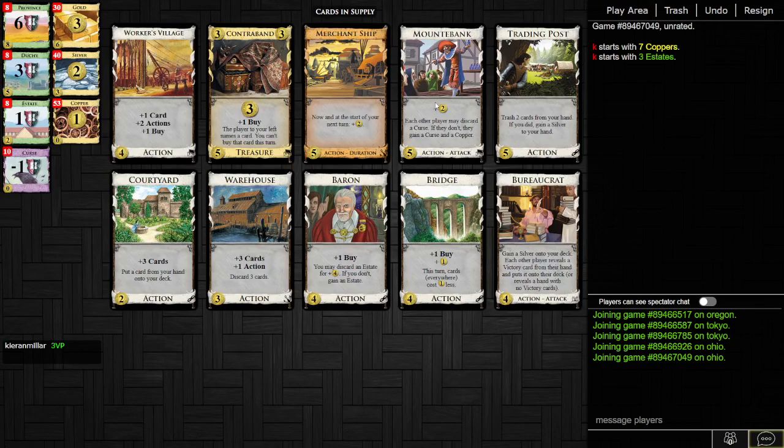So yeah, Contraband — as you can see, it was just awful in every single kingdom. I very rarely buy Contraband; in all the games I've played, I've bought it a single-digit number of times. Absolutely dire card. Is this the worst card in Prosperity? It might be — I think it actually is. It's unplayably bad, basically. Just utterly terrible. Why would you ever buy it? So that's it for Contraband. Thank you for watching and I will see you next time. Goodbye.